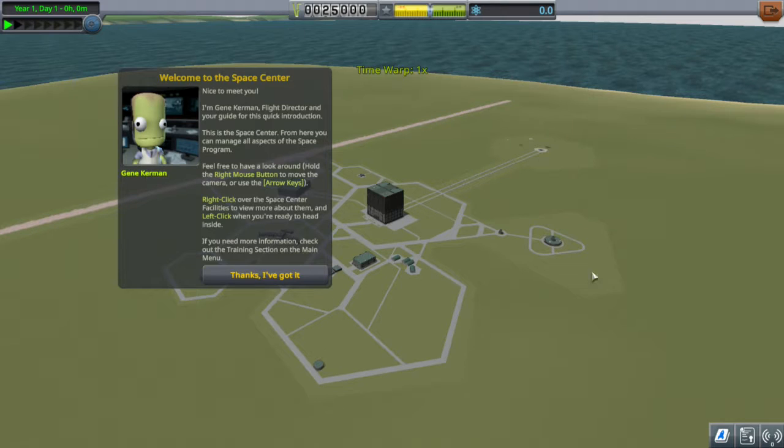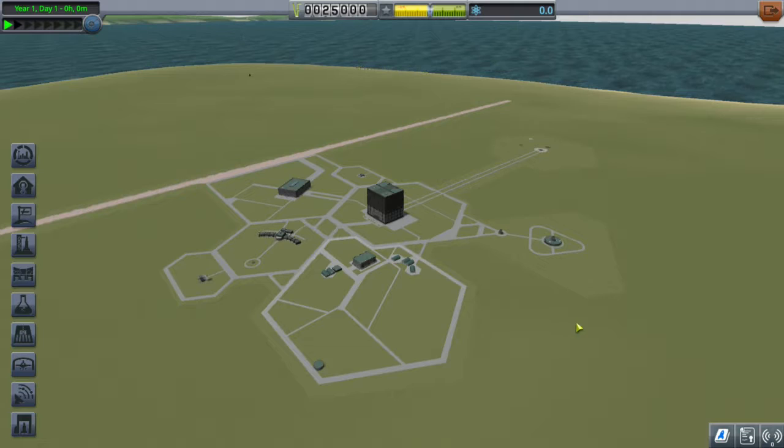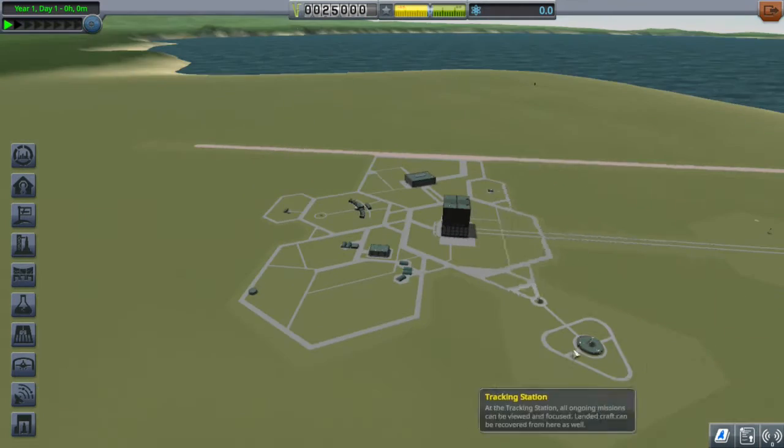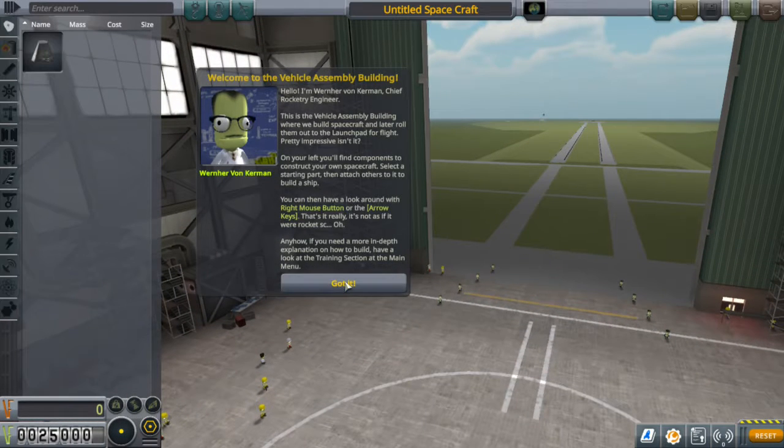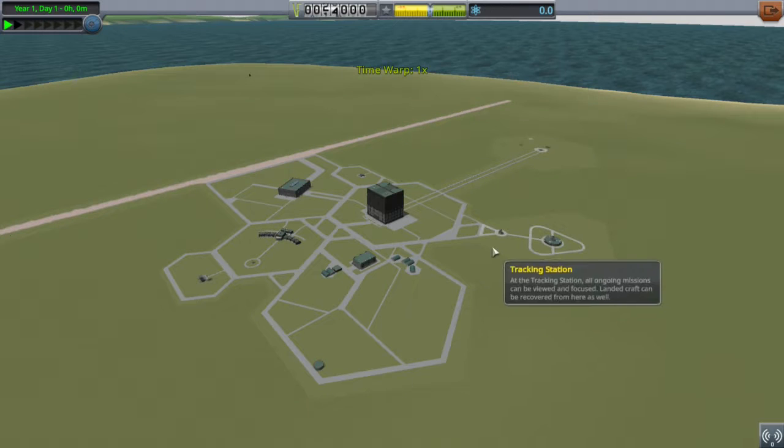I'd recommend getting KSP and playing along with me. This is what we'll start off with. Let's go to the VAB — actually, we'll go to the Tracking Station first. Three of them.